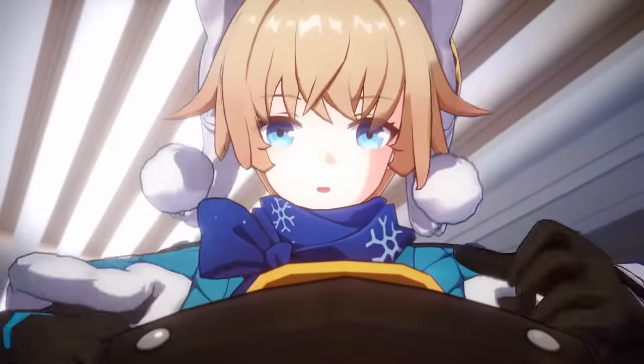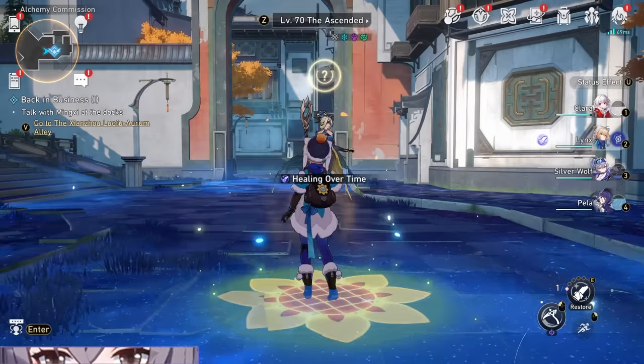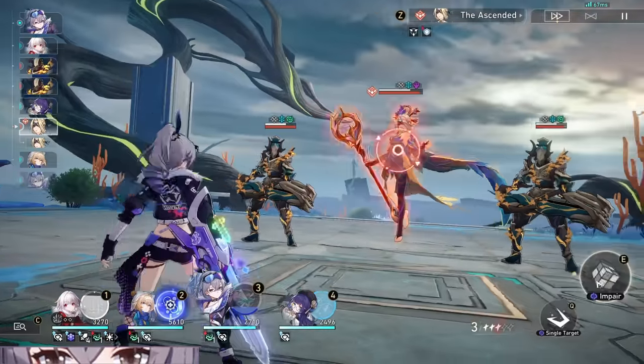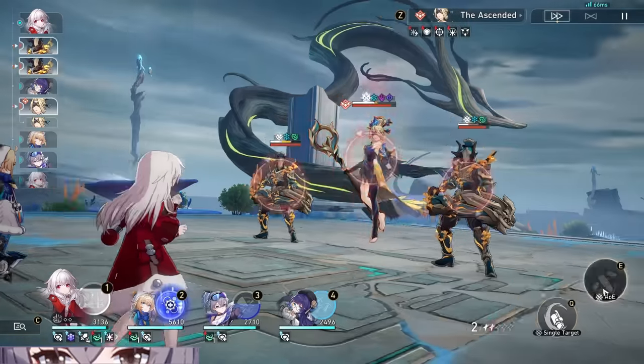Lynx is our newest Abundance character who is also a Quantum character. Lynx's kit honestly has insane utility, as she can team-wide heal, team-wide cleanse for nasty debuffs, which damage over time has become pretty common now in Memory of Chaos and Swarm Disaster can apply to this as well, and she can do much more.